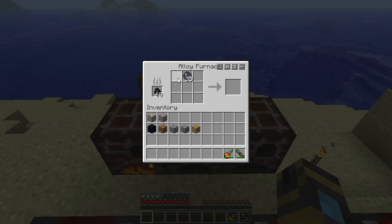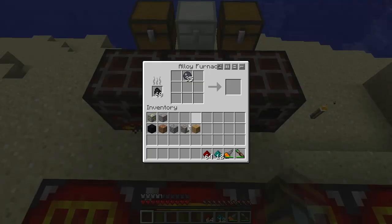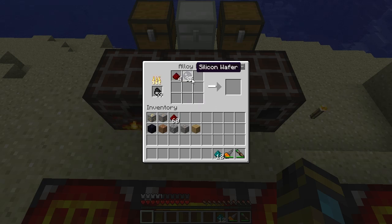Silicon wafers with nicolite or redstone — we're going to need both. That would be four pieces of redstone per silicon wafer. This will give a red-doped wafer. Same for nicolite, except it's blue.